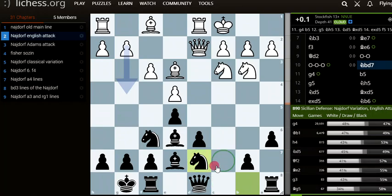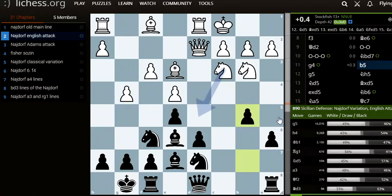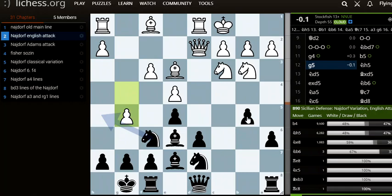We don't play queen c7. Now g4 — white is trying to pawnstorm. We play b5, trying to pawnstorm on the queenside so we can checkmate the king.